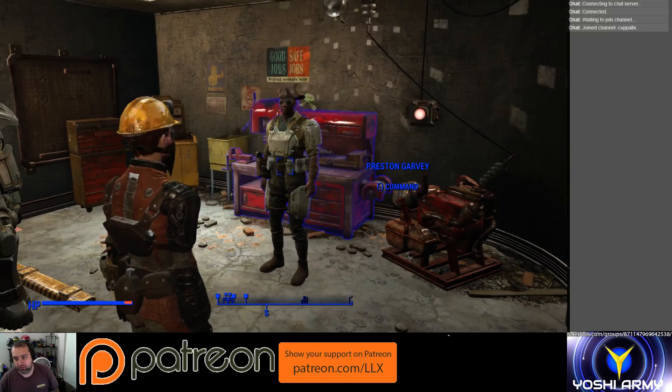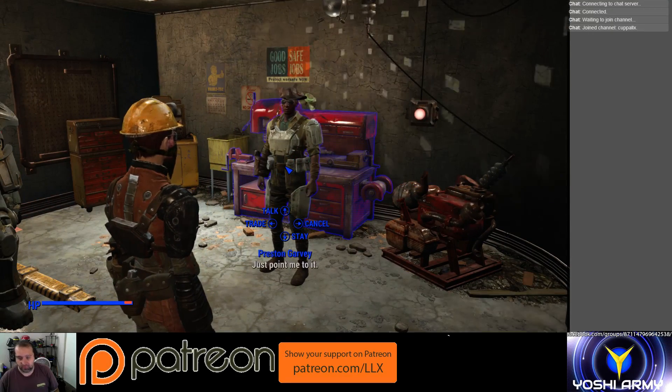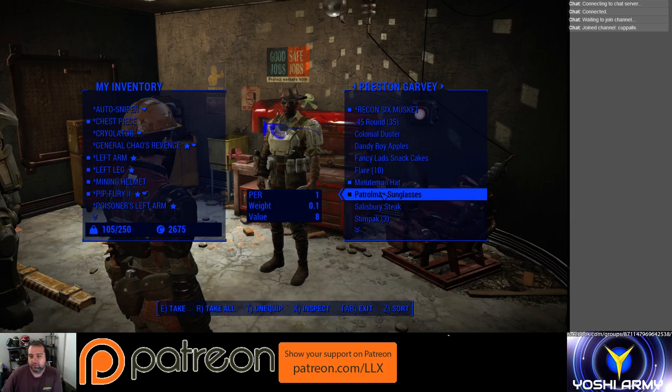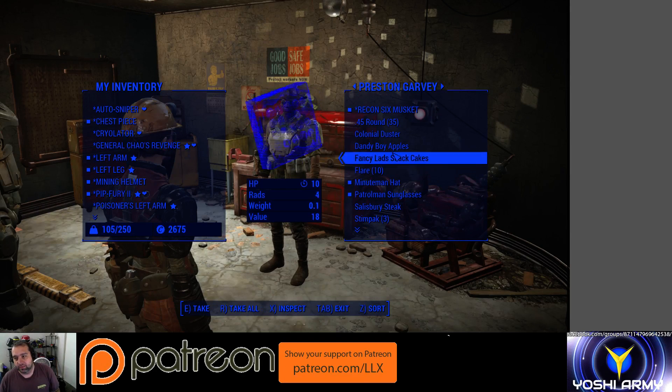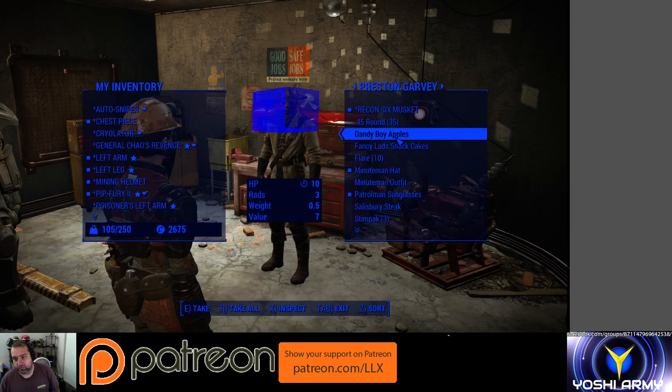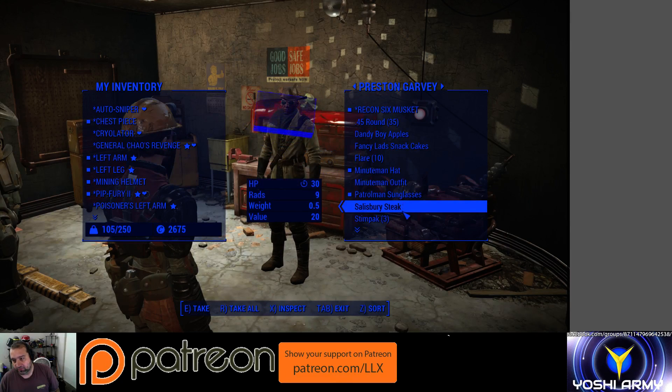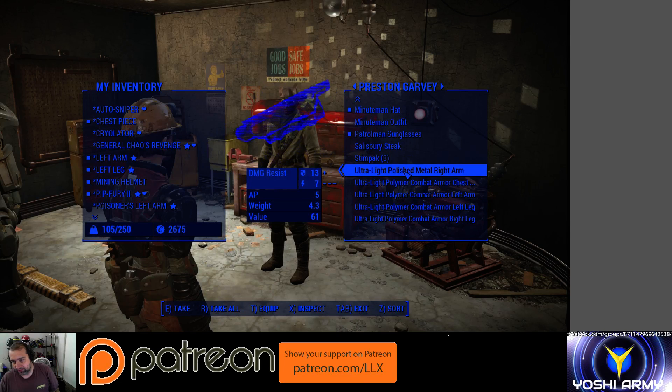It's actually the same thing with the dog armor — done through the same process. Go to the trade menu, give them the items you want to give them, and you'll notice down at the bottom it'll say equip or unequip. So you actually tell them what to wear. Normally he's wearing the Colonial Duster, that's his variant of the Minuteman outfit, and as you can see here it actually clashes.